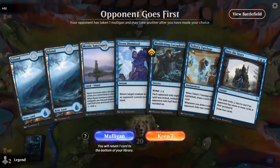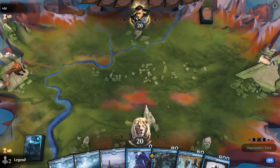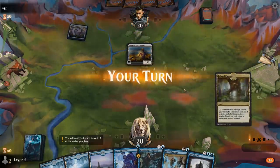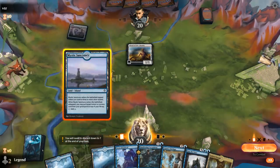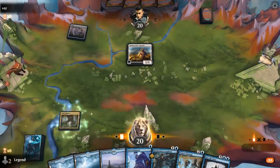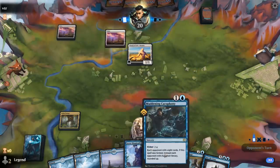Alright, we're on the draw with a fine hand. Question is: do we play a tapped Sanctuary on turn one, or hope to draw an extra Island so we can play it on turn four to get back an instant or sorcery from the graveyard? Now that we drew Fabled Passage, I'll probably just fetch on turn one with Fabled Passage instead, then keep the Sanctuary to get back either a Dismissal or a Cacophony.